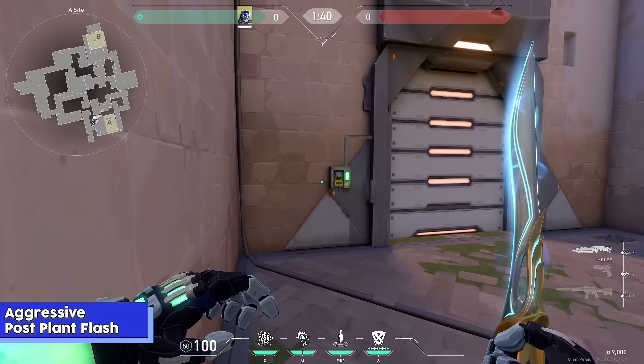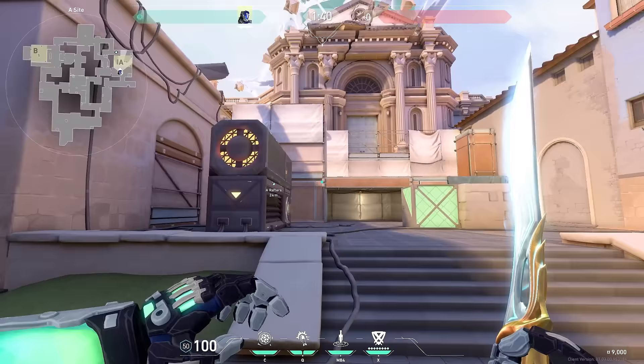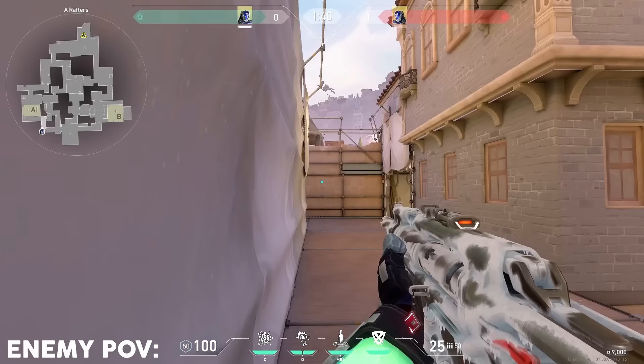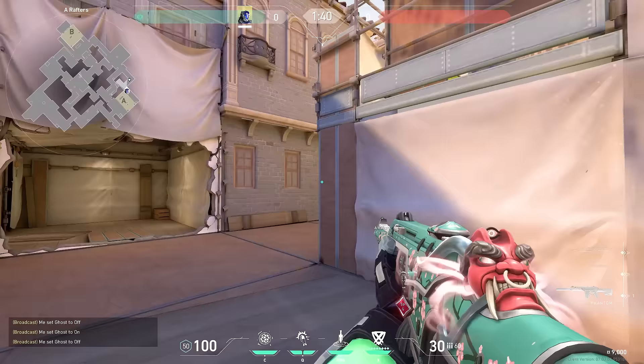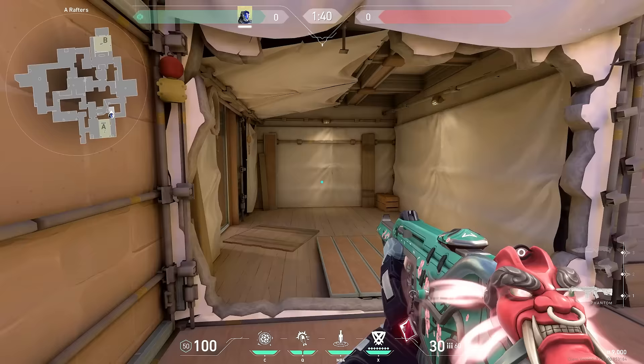The next flash is a little aggressive and can be kind of risky, but it's fun to do when you have the right timing. When you have heaven smoked off and a teammate that's aggressive enough to be in that smoke, anywhere along this wall right here — as long as you can see this — aim in the middle between these two wires and just do a jump throw. The flash pops right here, blinding anyone there, allowing your character sitting in the A heaven smoke to peek out and kill. Be careful though — if people are tucked here it won't blind them, so it's a bit risky.